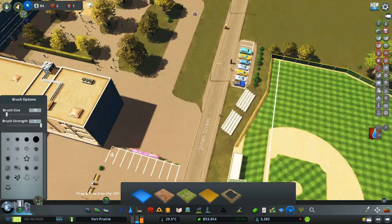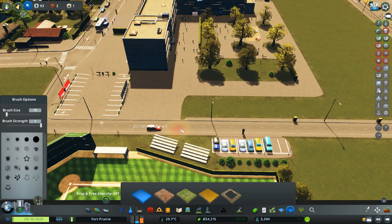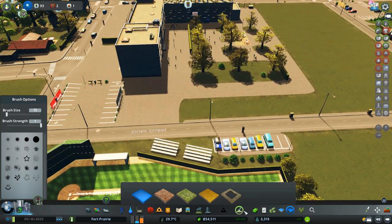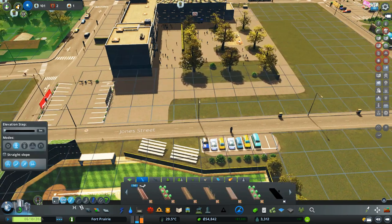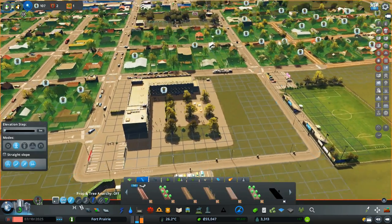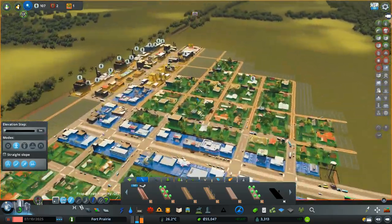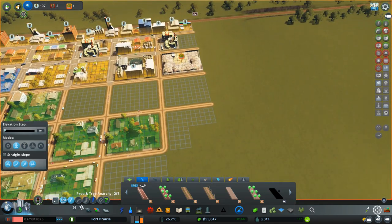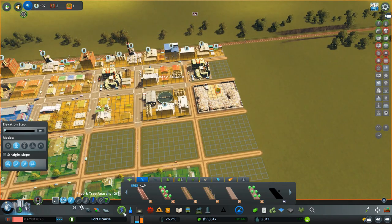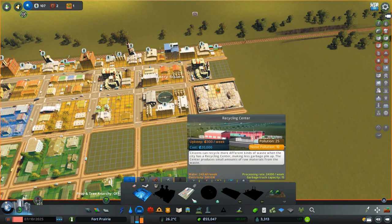We're having some garbage issues — holy cow! The landfill is full. We have two options: use a mod to reduce the effect, or try to empty it. Let's try the vanilla way first and see what methods we have available.